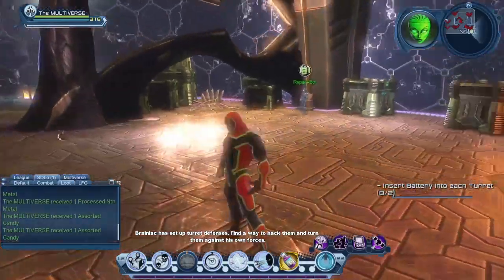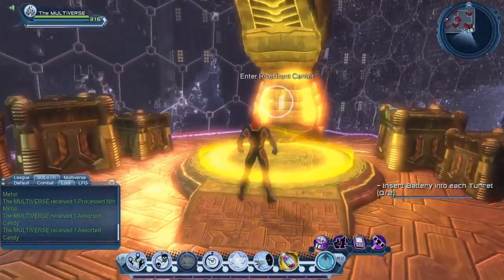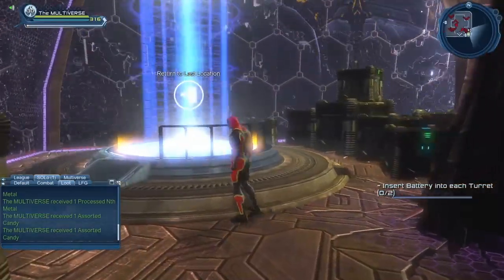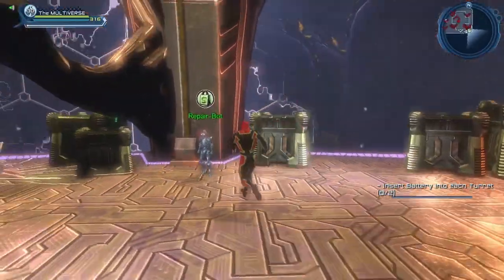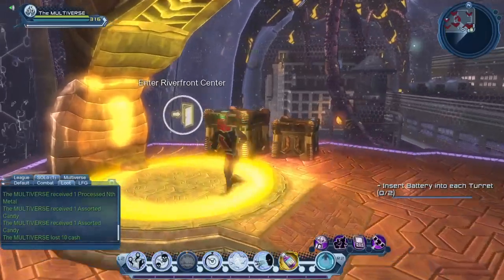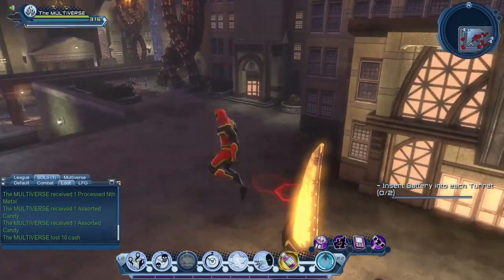So let's enter the portal. This is the first of three missions. We're going to have to use this portal here. There is another portal that brings us back to Gotham — I'm showing you the portal because many times I saw people who went through the wrong portal. If someone needed to repair, there's a repair bot here. So let's enter the mission. This is the first of three missions and there are various objectives.